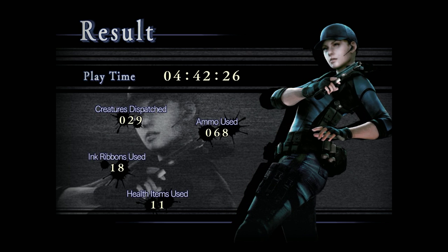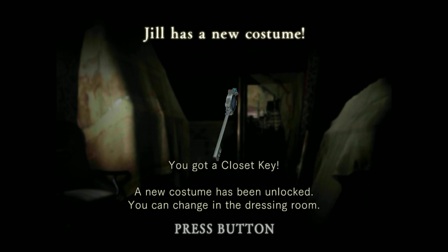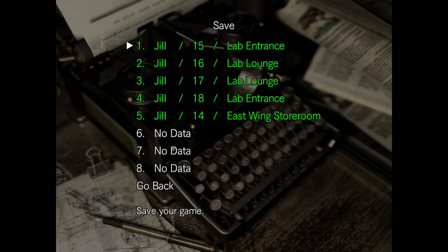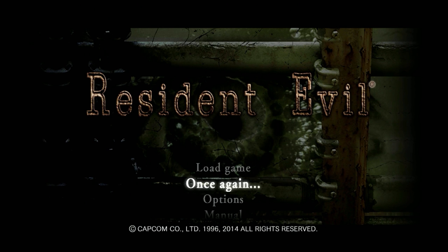Jill, you did a fine job. There we go — like taking candy from a baby. Not in the mood to die. Creatures dispatched: 29. Ammo used: 68. Ink ribbons used: 18. Health items: 11. 4 hours and 42 minutes. Of course this was no speed run — we just kind of went through nice and slow, searched and all that kind of stuff, picking up things that I felt we needed along the run. Let's see what else we've unlocked. Jill has a new costume, which doesn't mean much since we can change costumes on a whim. So now you can play New Game Plus and all that stuff — once again into the breach. And it should unlock Ending Jill 1.